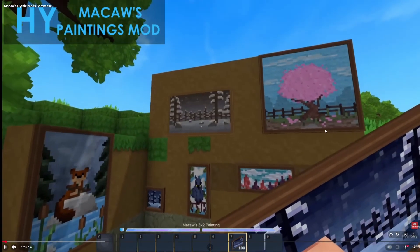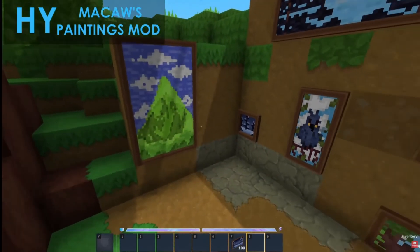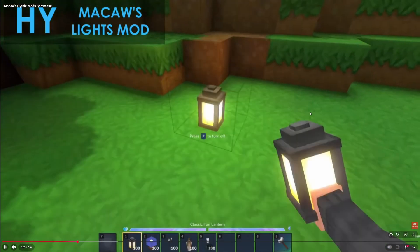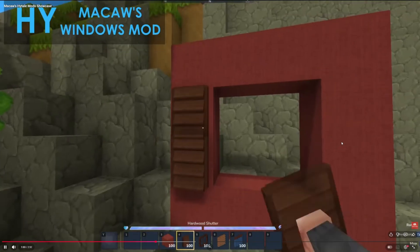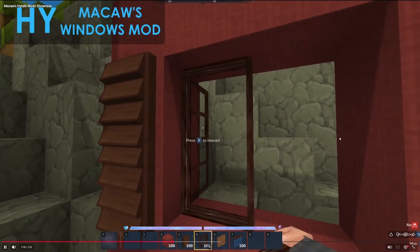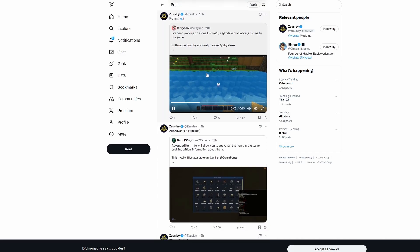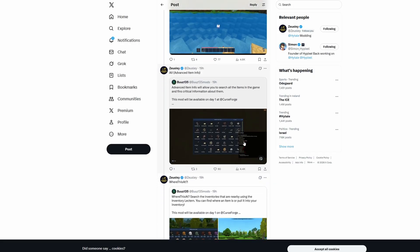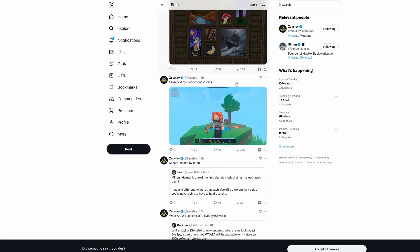If you enjoy building in Minecraft, the good news is Macaw's is porting all of their mod systems into Hytale. We have paintings, all the doors - and a nice thing in Hytale is double doors open by default. We have lanterns where you can alter the style with a hammer rather than having multiple variants, plus shutters, windows, and a few extra interactions. There's a wide variety of mods already from UI mods to gameplay mods to block mods just to begin with by default.